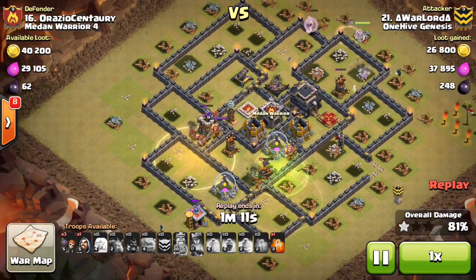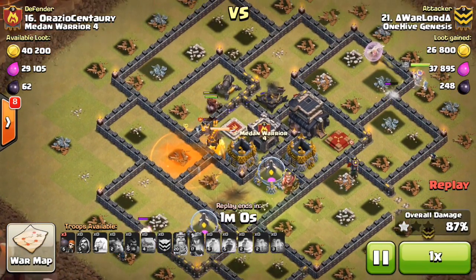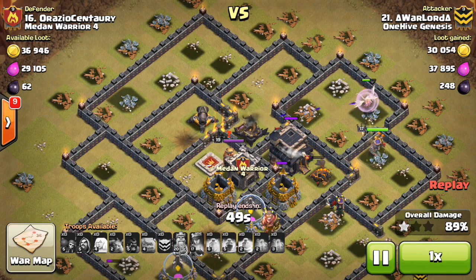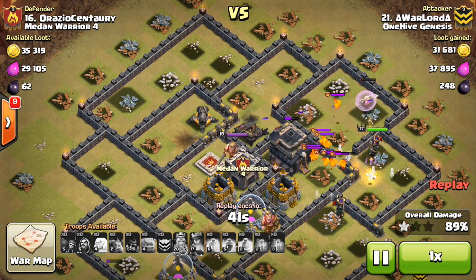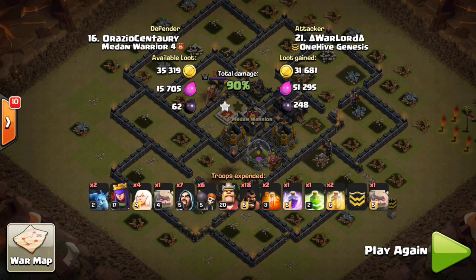There were a lot of high HP buildings — gold storages, elixir storages — that took time. But the queen kept walking. He might have intended to wall break the queen into the base at one point because he had three extra wall breakers, but maybe in the heat of battle just didn't have time. You might have saw that double giant bomb set go off, then the last few hogs go down to the second one. Good attack — only two point defenses left up. He might have actually had the three star had the queen been wall breakered into the compartment, I think that was the plan. Very close. So cheers to Nano John — he got the three star. Let's take a look at Nano John's plan and see how he took down this base.